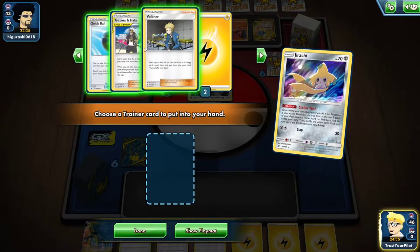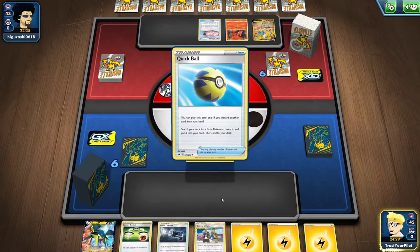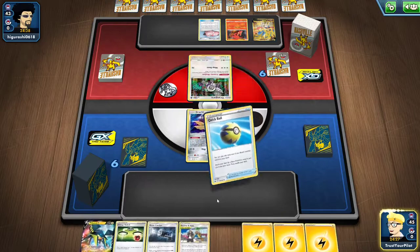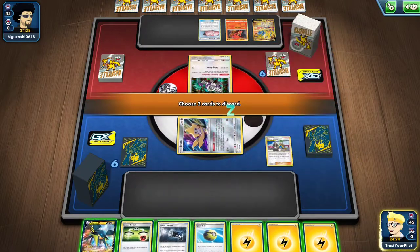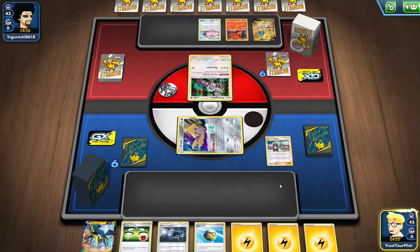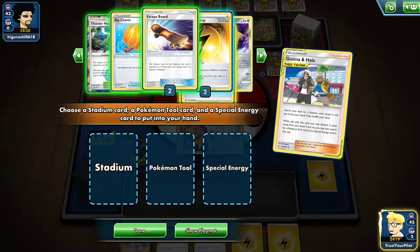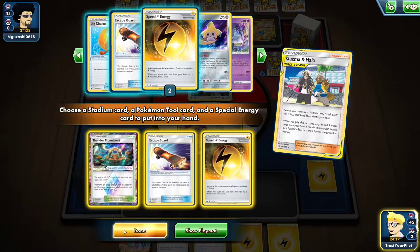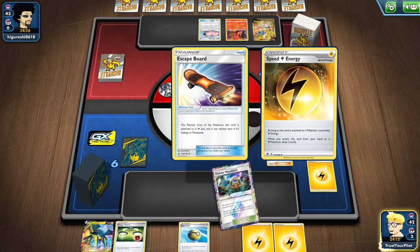I'll get rid of the Great Catcher — it's useless here. I have Speed Lightning, a Skateboard, Thunder Mountain, and that's probably going to be game. I don't know how they recover. I really don't want to bench anybody else, because they can't do anything — the only thing they can do is Articuno, and if they Articuno, I should be okay.